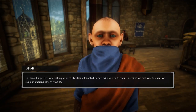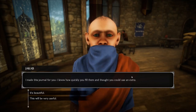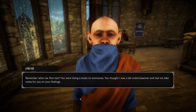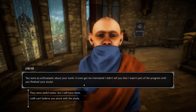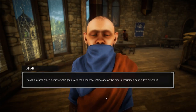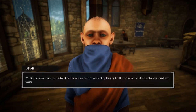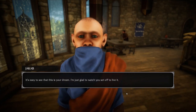Hi Clara. I hope I'm not crashing your celebrations — I wanted to part with you as friends. Last time we met was too sad for such an exciting time in your life. I made this journal for you — I know how quickly you fill them and I thought you could use an extra. It's beautiful. Remember when we first met? You were doing a study on anemones. You thought I was a lab underclassman and had me take notes on your findings. You were so enthusiastic. I didn't tell you that I was part of the program until you finished your study. I never doubted you'd achieve your goals with the Academy — you're one of the most determined people I've ever met. I'm glad I had the chance to know you. We made a great team. But now this is your adventure — there's no need to waste it by longing for other paths. It's easy to see that this is your dream.